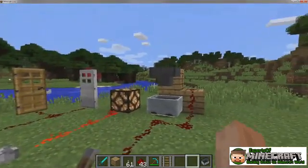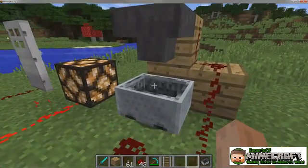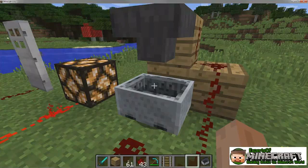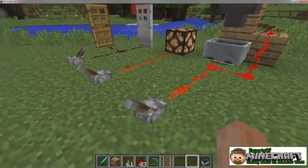Finally, the hopper. It's an interesting automatic device that takes all items directly above it and deposits them in other containers. However, powering the hopper with redstone actually halts this function.